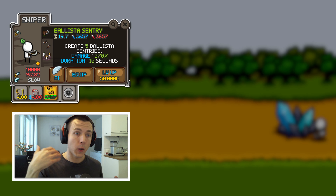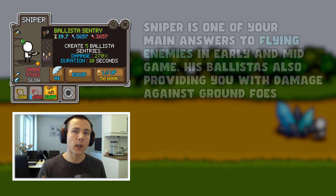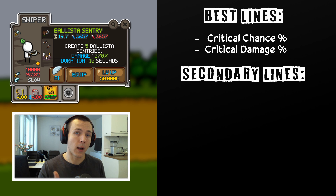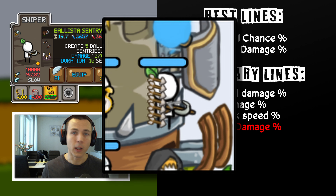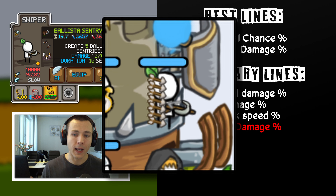Now moving on to Sniper. Similar to what we did with Giants and Eduard, we can also do with Dark Bowmaster and Sniper — they both want the same kind of items, but Dark Bowmaster usually takes priority with the better items. So again, the best lines for Sniper would be critical chance and critical damage lines. In ideal world, you would want four critical chance and two critical damage lines, or three critical chance and three critical damage lines. Secondary lines would be physical damage, percentual damage, maybe attack speed lines. And if you really don't get anything better, flying damage — but that's a really suboptimal line for Sniper.